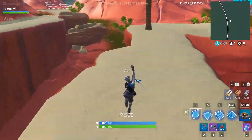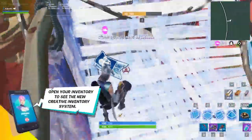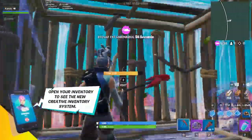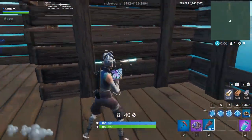Since trios are going to be a big part of competitive Fortnite for the foreseeable future, Richie included a trios version of the map. With that, you can practice the same endgame scenarios but with your teammates. They're two separate codes, so make sure you pick the right one whenever you load in.